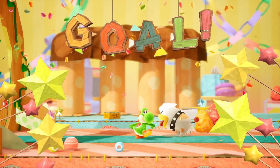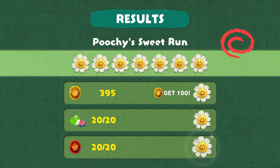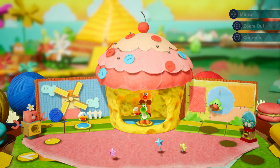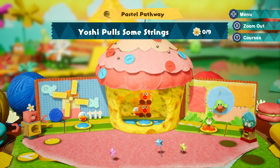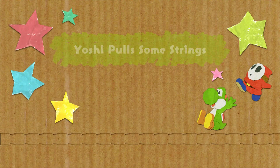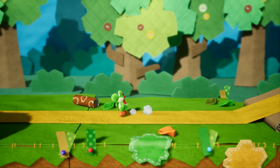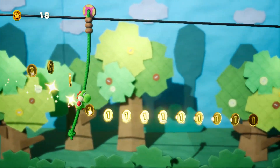That was a fun stage. I like it. The first 100% in a while — probably since the first world. Still not able to get a costume. What's this next one? Yoshi Pulls Some Strings — only nine flowers in this one. Let's do it, because I want my cupcake costume. So I guess this is the Pastel Pathway video. I wonder if that means there's going to be more worlds overall than in Woolly World, since each world only has like three stages or so — more themes at least. Oh cool, they brought this back — this is like the curtain level from Woolly World.